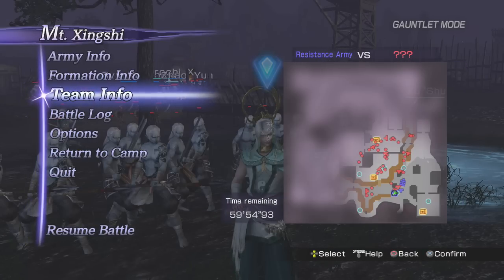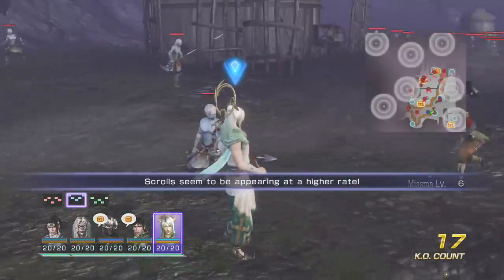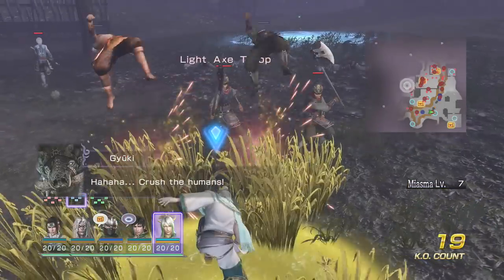So let's open it up with some jumping attacks. Standard square button. Pretty interesting. The charge attack.